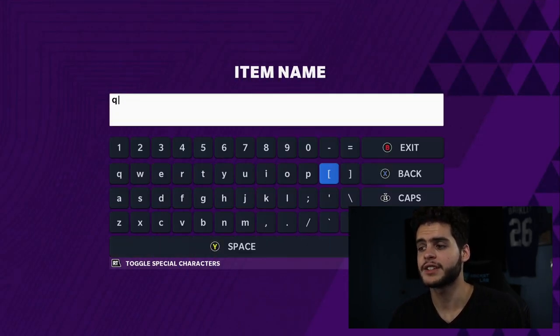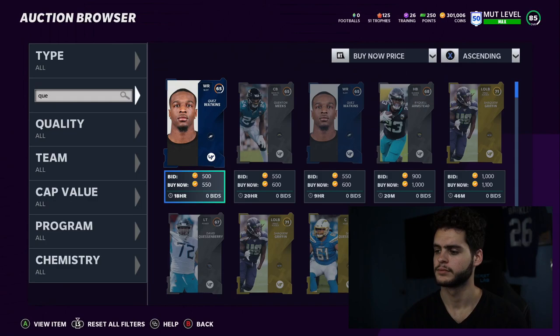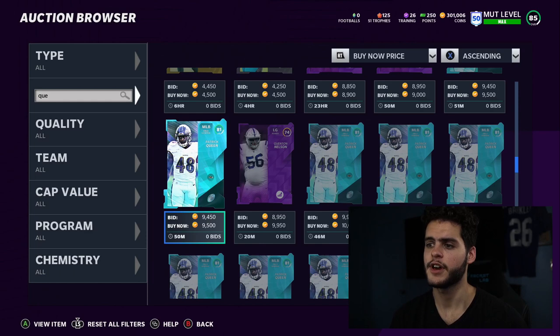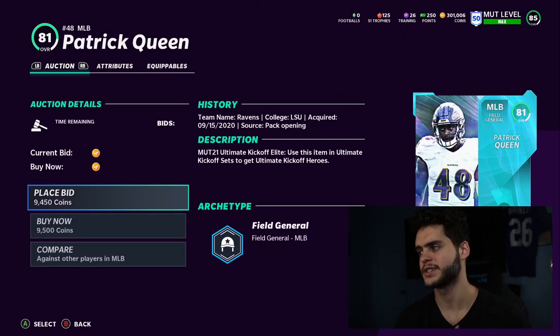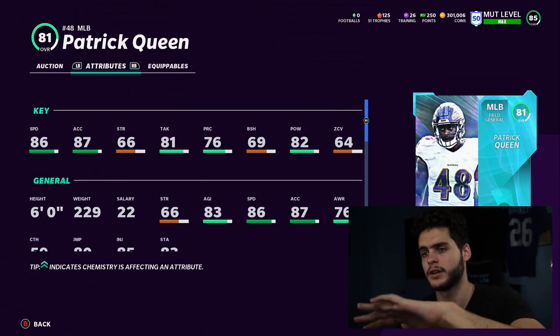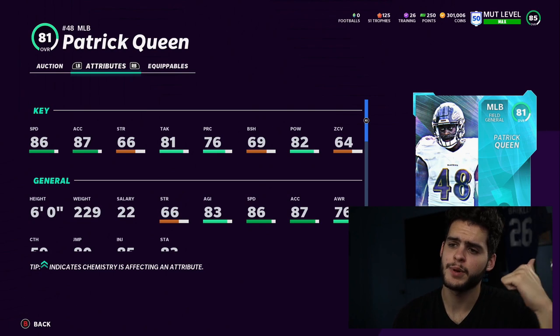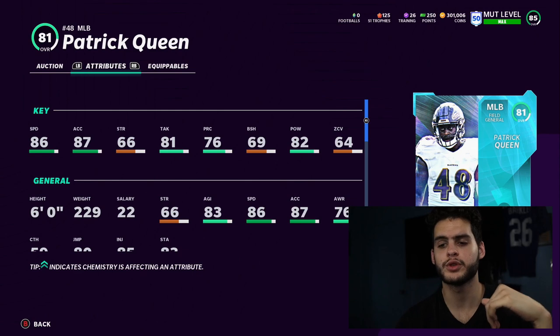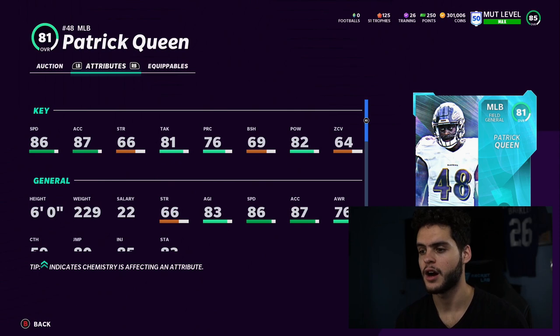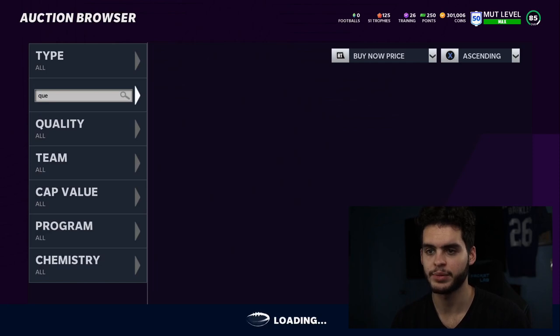Coming in at number 7 is Patrick Queen, rookie for the Baltimore Ravens. A lot of you may have him by default as a rookie premier, which is great. If not, you can pick up this 81 overall for a super cheap price. He has 86 speed, 87 acceleration, 81 tackle, 82 play recognition. You're going to get top speed and top acceleration for a defensive player at linebacker. The hit power is also important — you get good position for a lot of great tackles, over-the-middle cracks, and blindsiding running backs.